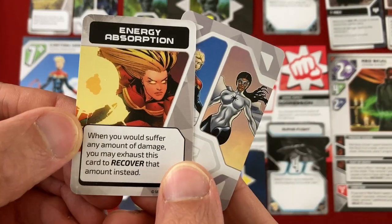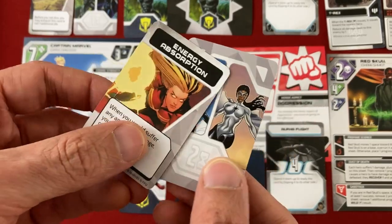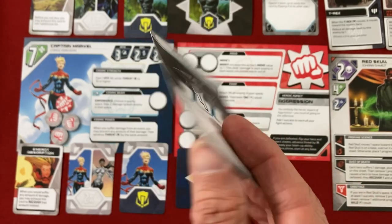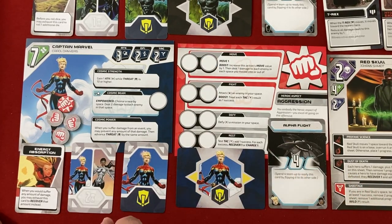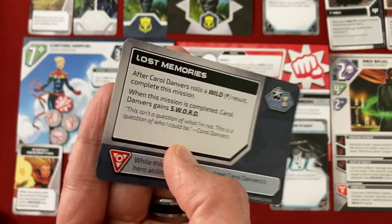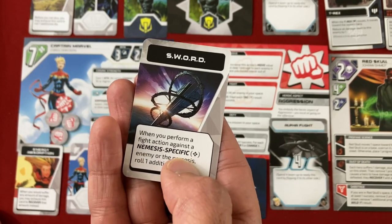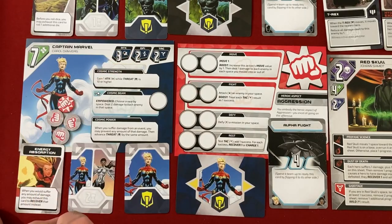Her two support cards: Energy Absorption — when you would suffer any amount of damage, you may exhaust this card to recover that amount instead. So if the T-Rex came for her for five, she would heal for five instead, but it costs three charges. Supersonic Flight — when you move, exhaust this card to increase the move value by three. Her team-up is Alpha Flight: for four team-up points she can flip it and exhaust to prime each enemy. Her unique mission is Lost Memories: if she rolls a wild on any result, she completes the mission and gets a sword — but while it's active, all her hero abilities are blank.